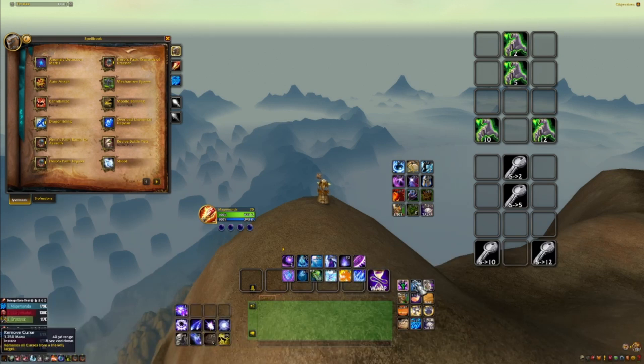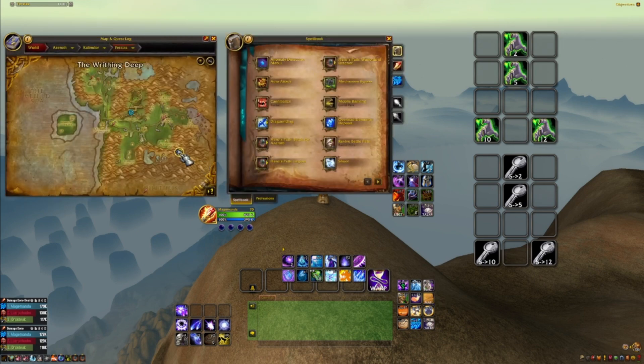Remove Curse has an eight-second cooldown but I can gauge eight seconds, so I'm not worried. Cone of Cold is a last-ditch defensive so I probably won't last the 12-second cooldown - I'm probably going to die. This is Polymark, a macro for marking and sheeping at the same time and announcing it in party - we'll go into that in the macro section. This is my repair mount and Slow Fall.